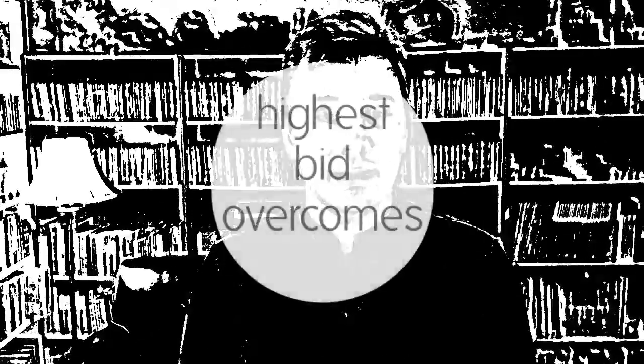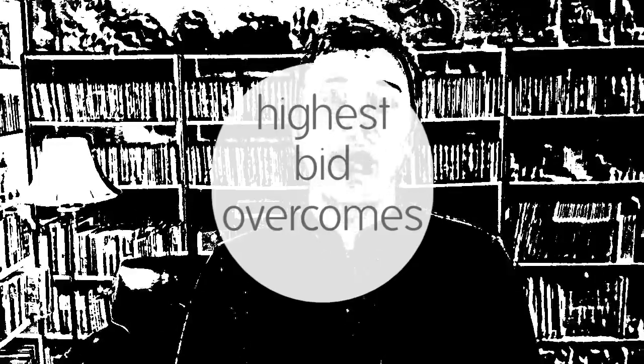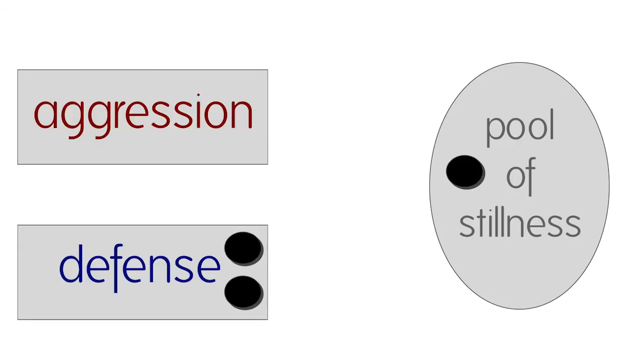If a player outbids a threat, then the character overcomes that threat or obstacle and is able to move on. However, if a player underbids a threat, one of those tokens moves to the Pool of Stillness, while the others move to the other pool in front of the character — aggression turns to defense, defense turns to aggression. Underbidding a threat also represents your character being blocked, hurt, or otherwise engaged by the threat, so your character must continue engaging with that threat before moving forward.